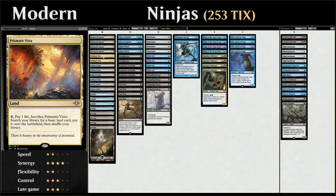We could potentially play another fetchland instead of Prismatic Vista, like Flooded Strand or Bloodstained Mire, but sometimes our life total matters and we just want to fetch a basic anyway, so Prismatic Vista can save a little life there.